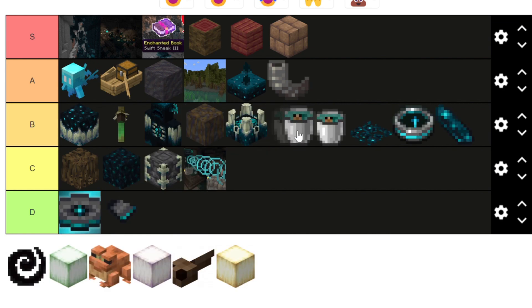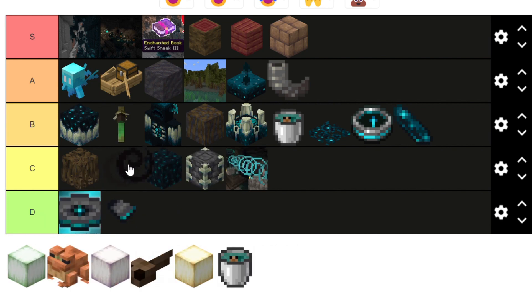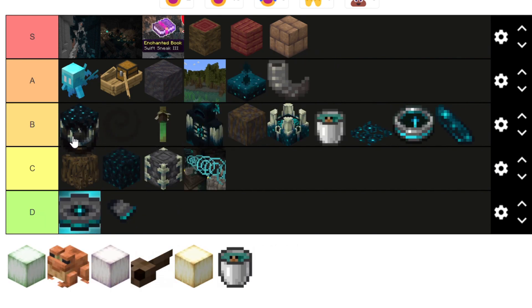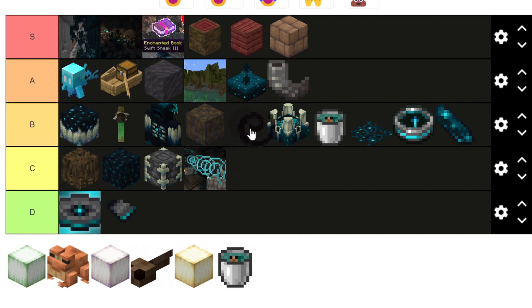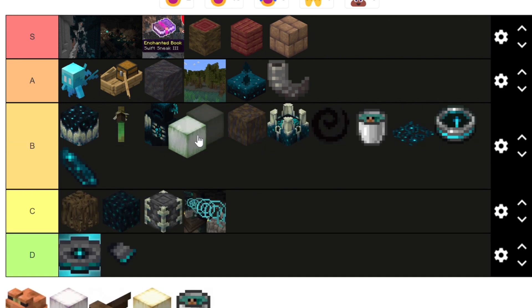The Darkness effect makes things actually dark and cool, so I'd put it in B tier. It's not the most interesting thing on its own, but B tier works.